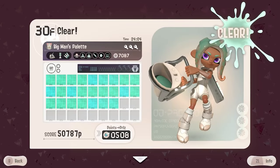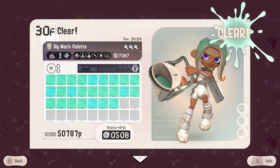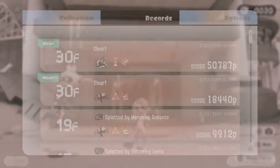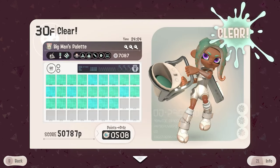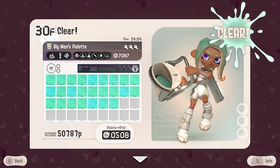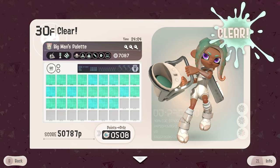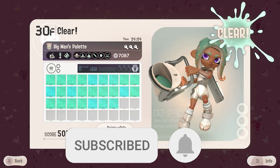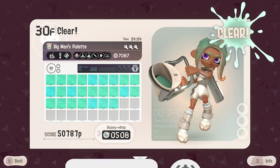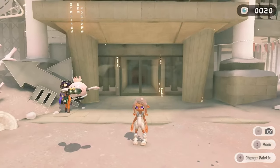For those that don't know, a perfect palette is basically a palette after you finish one complete run that has all the same colors. The game offers a variety of palettes — power, support, range, mobility, lucky, and drone — and there are ways to manipulate your RNG to get this perfect palette. I wasn't able to get a full perfect palette, but this method is the best way to get it.